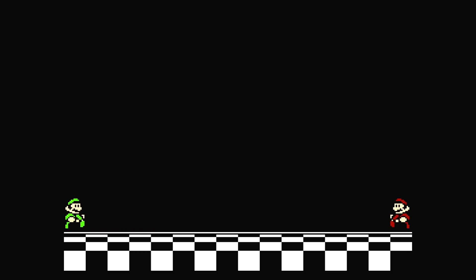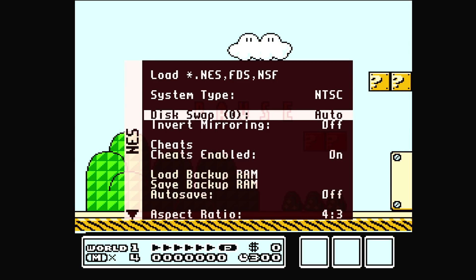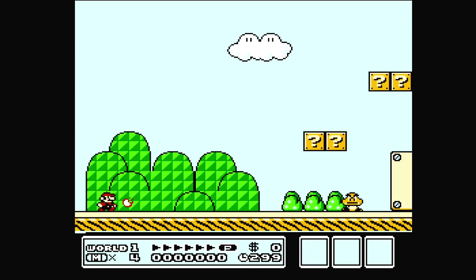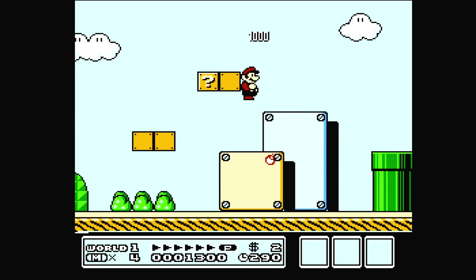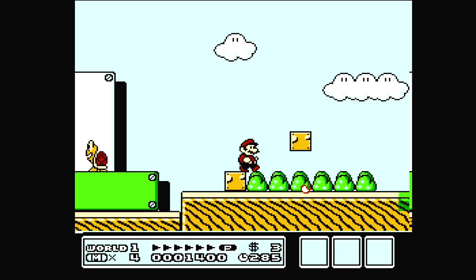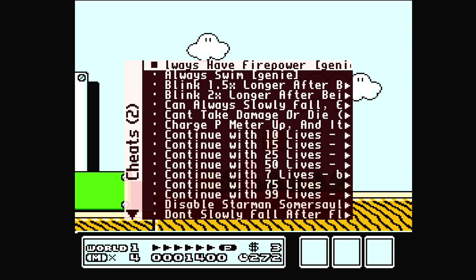Another really nice feature is that the updater automatically pulls in all of the cheats from the cheats database. If you've run the update script, all you need to do is load up your menu, go down to cheats, select the cheat you want, and go back into your game. As you can see, I gave myself firepower at all times — even when you don't have the flower. Every game is going to have a huge list of cheats, and you just select them and they're applied just like a Game Genie code.